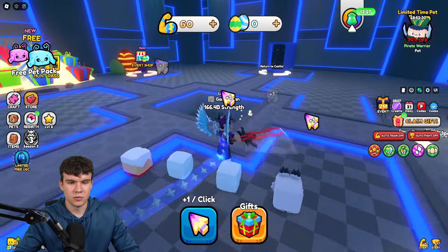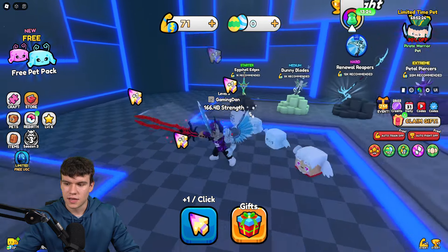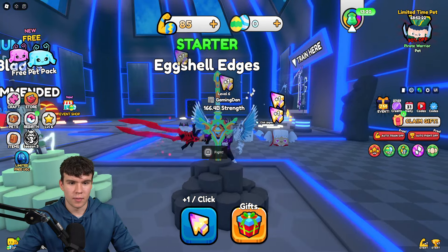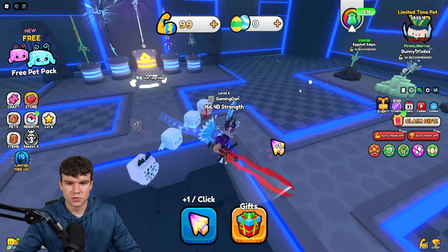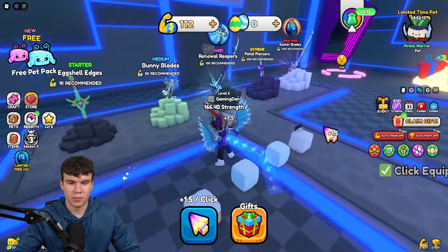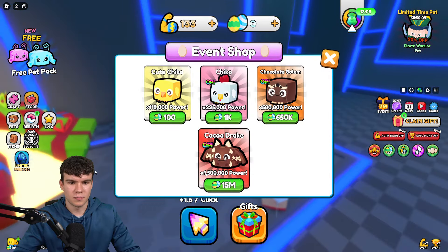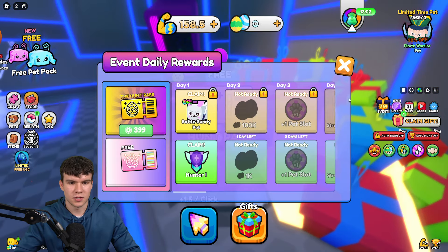In order to do this, we need to train up. We need to get Easter strength — 1,000 Easter strength in order to pull this eggshell blade, or whatever it's called. You can click to get click multipliers and stuff. Keep on clicking and you'll get eggs. You'll be able to spend some of these eggs in the shop — these things over here are going to give you some extra power. That's what I recommend you guys to do.